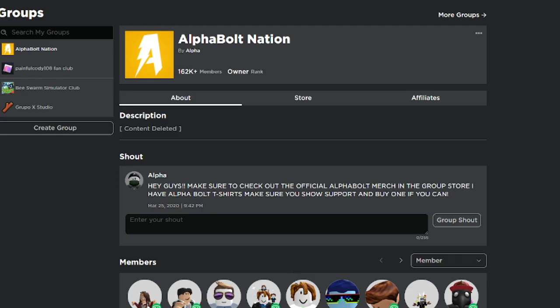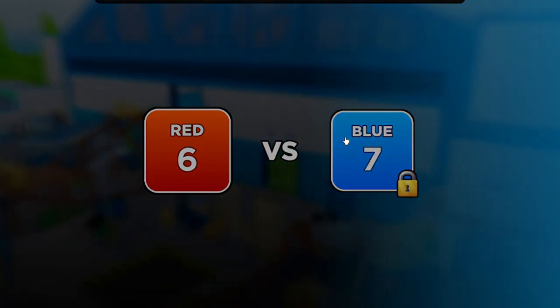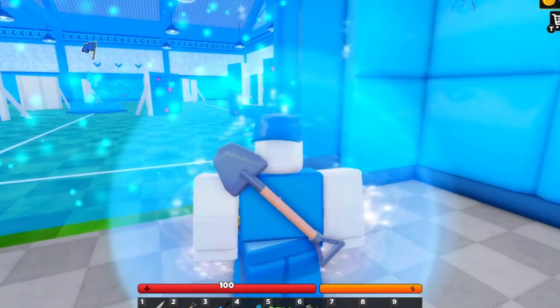In today's video we're inside Flag Wars and I'm going to show you all the working codes as of today, July 25th, 2023. There's actually a new update — a summer event. Here's what's new: summer hats, summer weapons, coin currency, summer drops, avatar faces, game mode, vaporwave bundle, bug fixes, and more. Let's press okay and get into the codes.